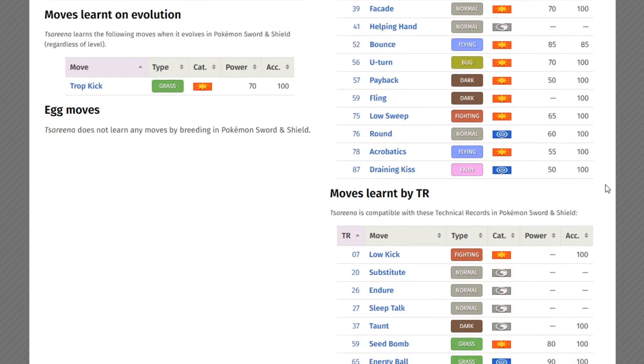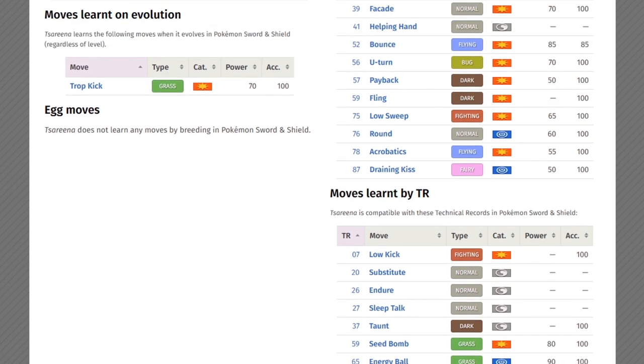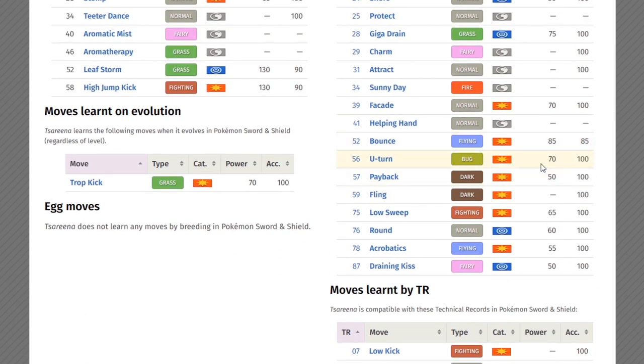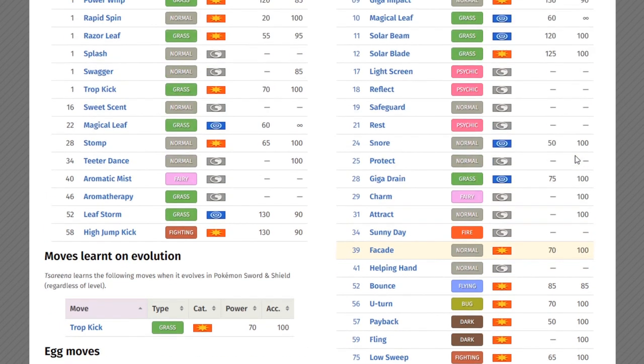Play Rough is available as a TR you can find in Max Raid Battles — that's your Fairy type physical attack. You also have access to some interesting tech: Low Kick if you want to take advantage of Tsareena's physical attack stat against really heavy Pokemon. You also have access to U-turn if you want to switch out, Bounce, and Facade if you want to take advantage of being burned by the opponent.